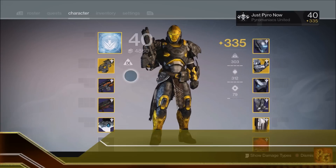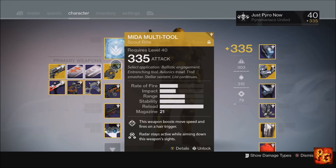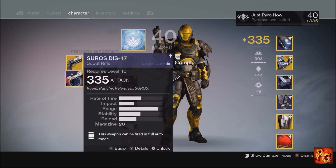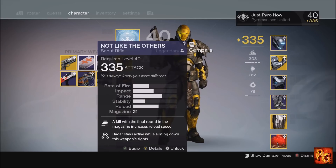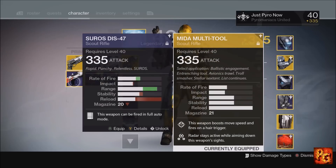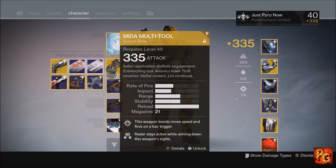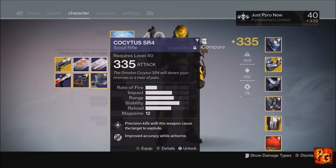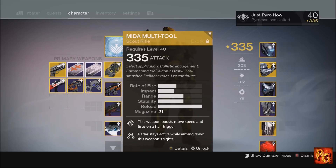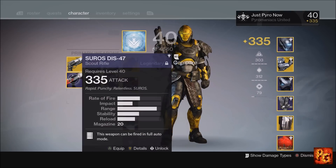There are five different archetypes of scout rifle. The Mida is its own archetype — it's the only weapon in the game with that archetype. We have the DIS-47, which is a low impact high rate of fire, and the Not Like the Others, which is a medium impact medium rate of fire. The Mida Multi-Tool fits between these two. We're not going to talk about the Mida or Jade Rabbit because you have no perk customization on those two weapons.